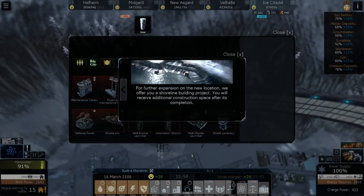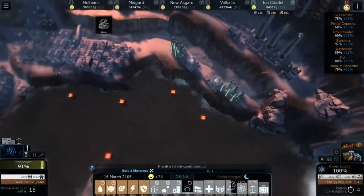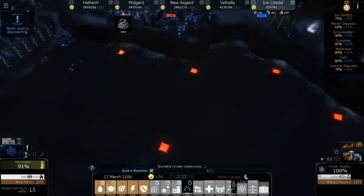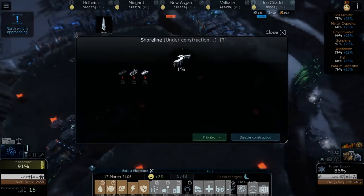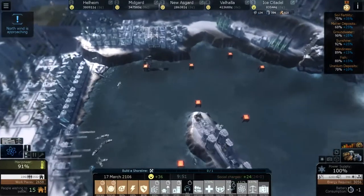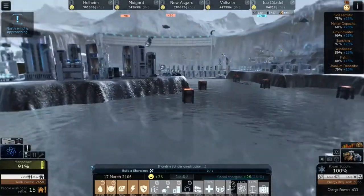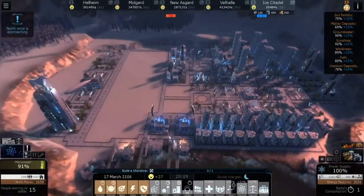A shoreline building project! What do we get to build on the shoreline now? Oh — we get a boardwalk for our areas! This is awesome. I think this is all one area, and then this is another shoreline area. As new materials land, we're going to get additional building space on the shoreline. That means we're going to have a tiered area right here too — with our financial park we're gonna have a tiered area.